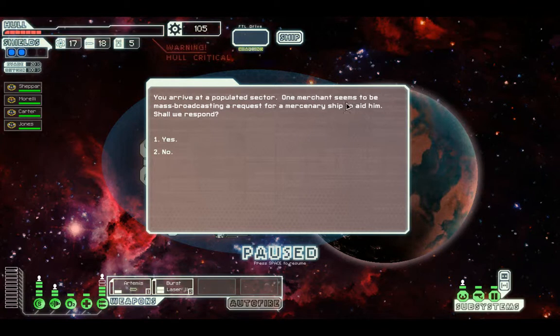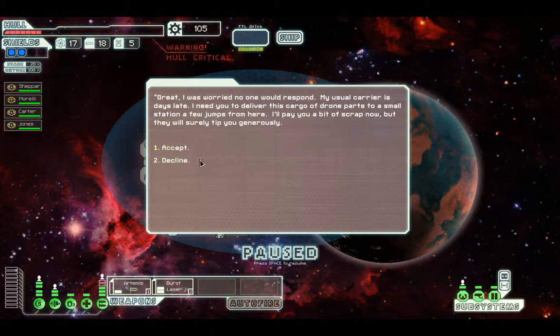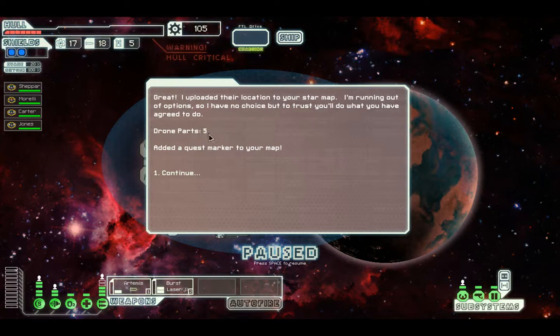Seven bits of health left. You arrive at a populated sector — one merchant seems to be mass broadcasting a request for a mercenary ship to help him. Shall we respond? Yes, why not. 'I was worried no one would respond. My usual carrier is days late — I needed to deliver this cargo of drone parts to a small station a few jumps from here. I'll pay you a bit of scrap now but they will surely tip you generously.' So I've been given drone parts and no scrap. I uploaded the location to your star map — I'm running out of options so I have no choice but to trust you.